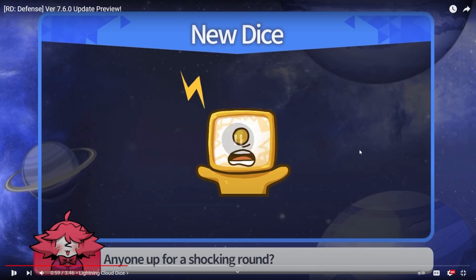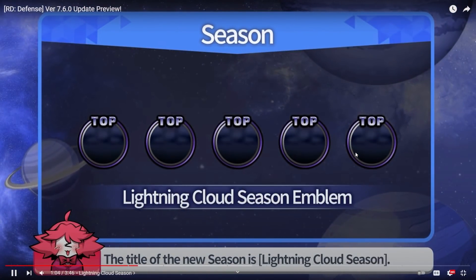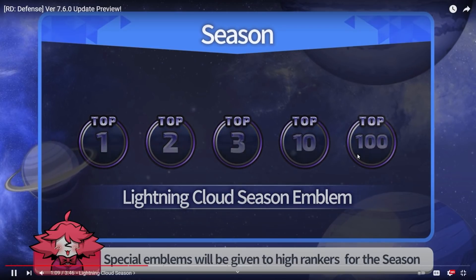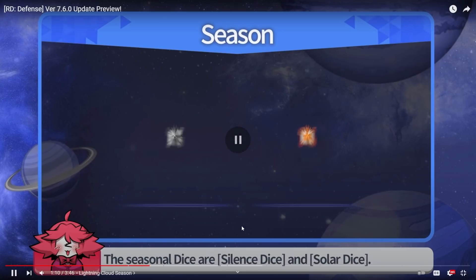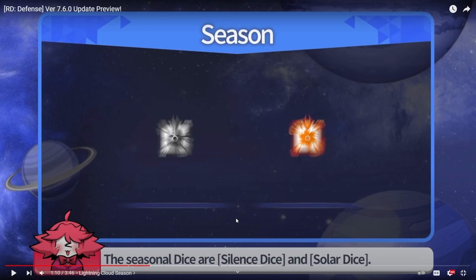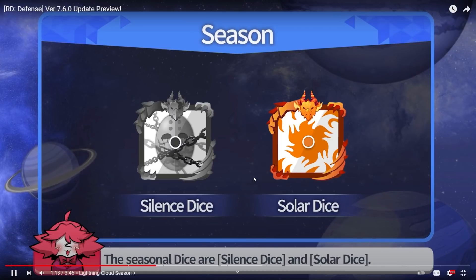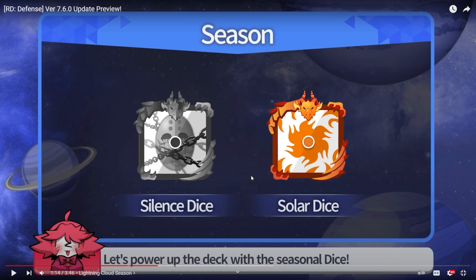When it's not being used, it recharges — cool. I like that animation. Lightning Cloud season — I think they could have just called it Lightning Season, or maybe Shock Season would be better, it's shorter. No one's gonna use this. No one's gonna use Solar Dice either — Solar Dice is so bad right now, unless you're low class and it's all you have.